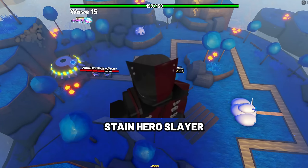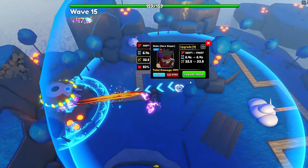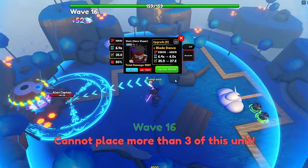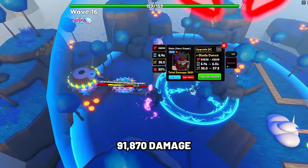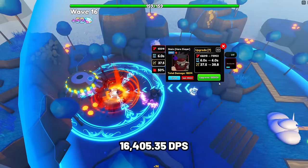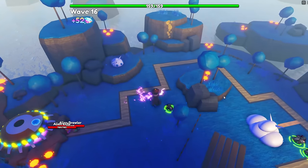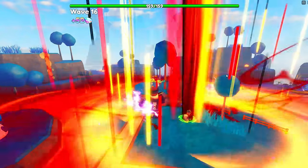Next unit is Stain Hero Slayer. Stain is still one of the best DPS ground units in Update 18, and gets a very powerful ability at later upgrades. At max upgrade, he has 91,870 damage with a SPA of 5.6 seconds, making his DPS 16,405.35. When Blood Curdle is activated, Stain deals 3x more damage to every bleeding enemy within his range.